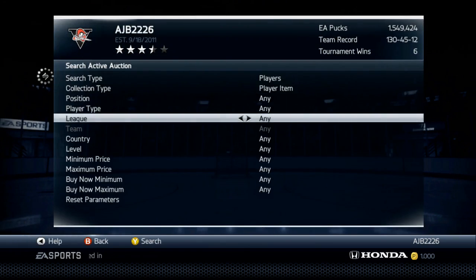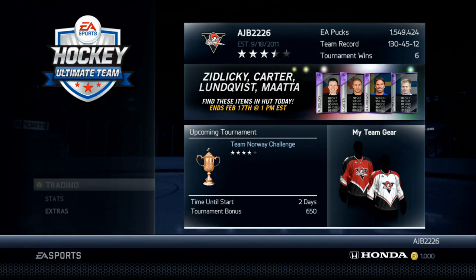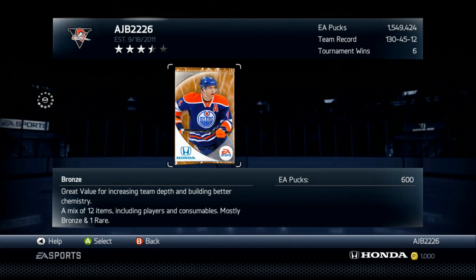Definitely try out the bronze packs. I know you guys would say such a small investment, how much can you really get out of it? But it really does pay off in spades. When you think about it — 12 items for just 600 of your pucks — that's pretty good. So look into that, guys.